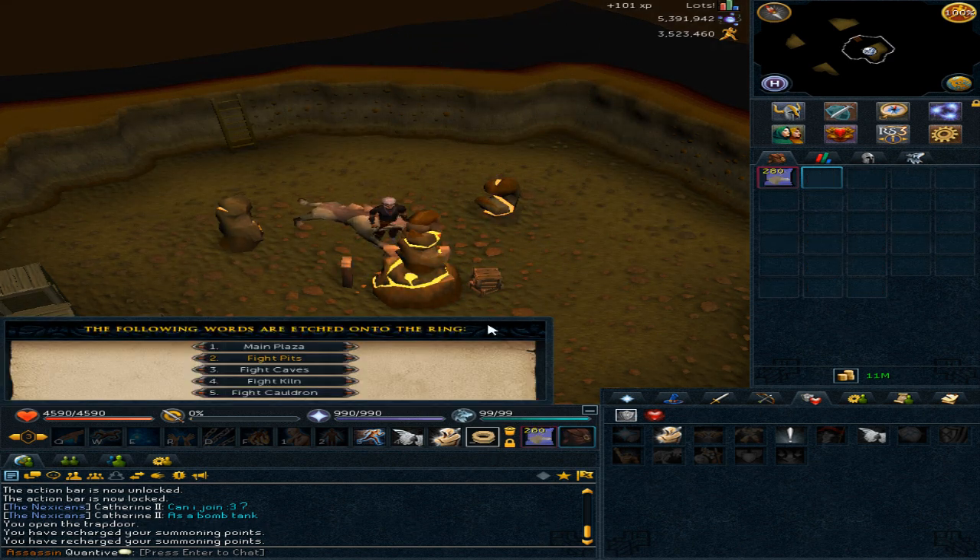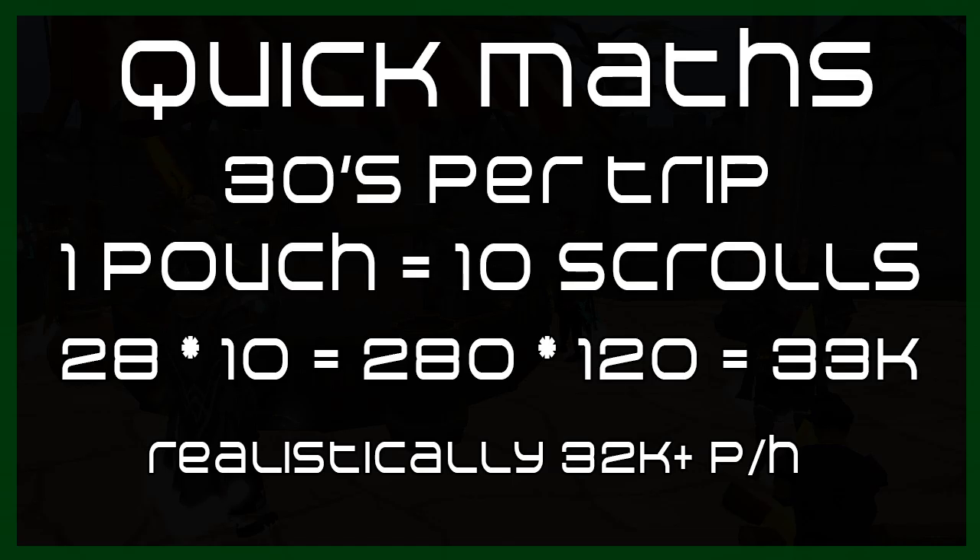Let's move into the quick math section. This is 30 seconds per trip. One pouch equals 10 scrolls, and 28 pouches in inventory times 10 equals 280 per trip, times 120 — which is how many trips you can do in an hour — equals about 33k scrolls.